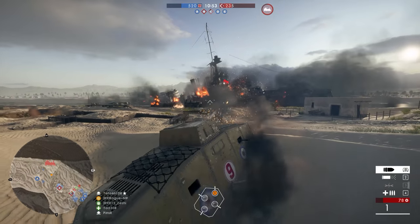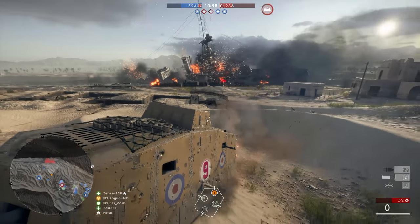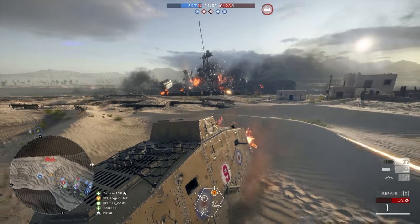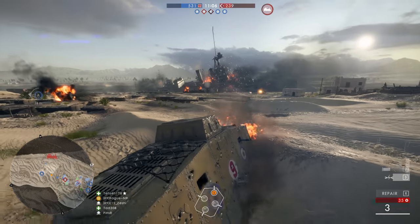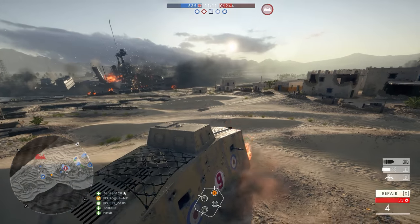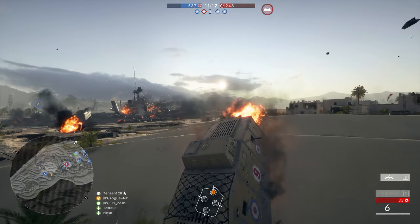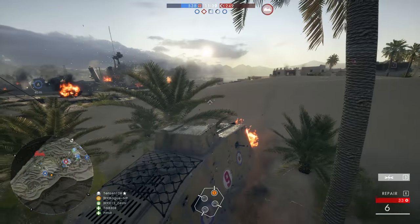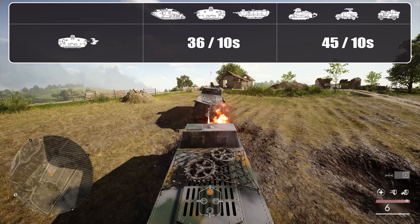The flamethrower variant also gives the driver a flamethrower, which can be devastating against infantry as long as you get close enough and they more or less hold still — the turning speed of the A7V is not great, leaving it incredibly vulnerable to being swarmed by infantry if the secondary guns are not manned. The short-range nature of the weapon also makes it quite impractical against enemy vehicles, but in an emergency where you face an enemy tank and have run out of ammo, you could theoretically do 36 points of damage against heavy armour and 45 against light armour over 10 seconds.